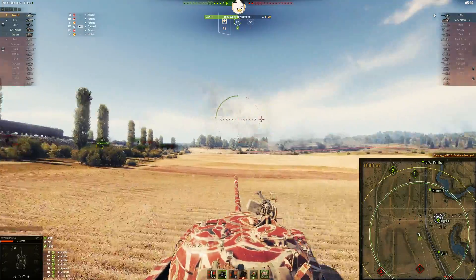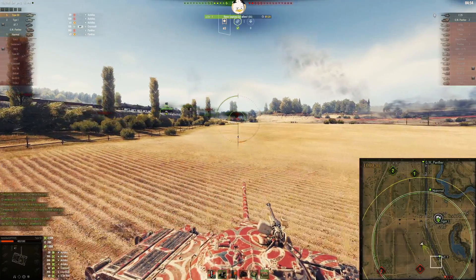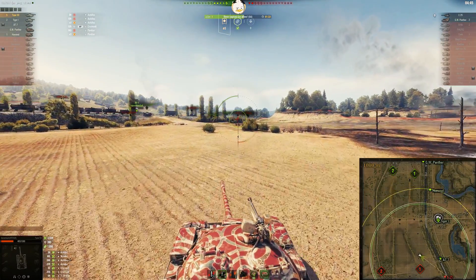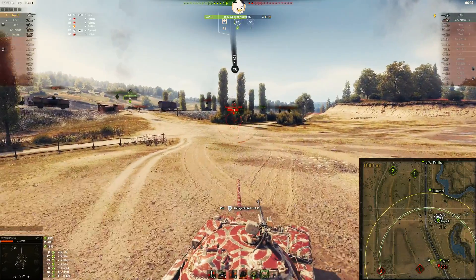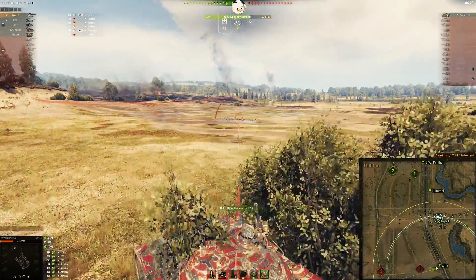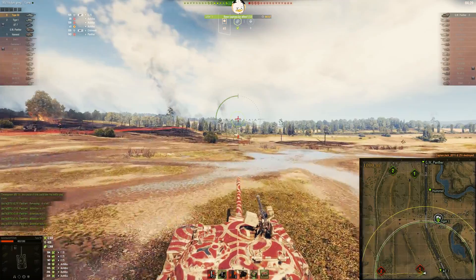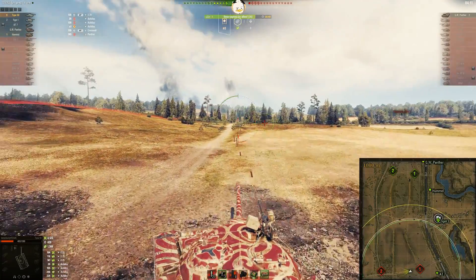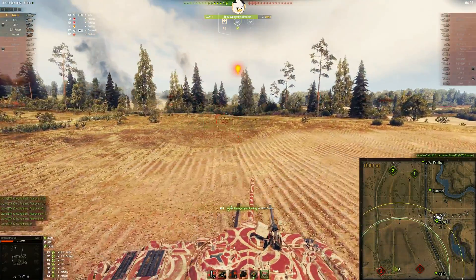I'm gonna swing wide — I was thinking about going for the arty first. The AT-7 starts calling over here for the E-25. I'm like, okay, we should get rid of him because he can spot me — he's got very good view range. I know he spotted me now, so I just gotta keep moving. Bounce him — auto-aim, terrible shot. Arty's in on him. He's down — keep moving in case arty starts dropping on us. I figure he's gotta be over here. There he is. Nice shot into him, and then the A-27 gets him. And that's victory!